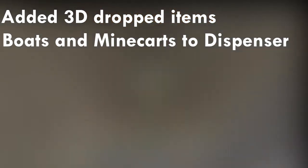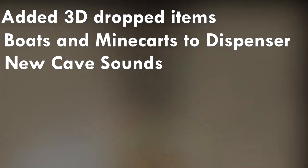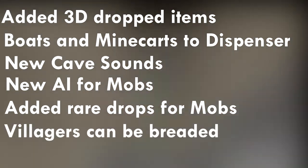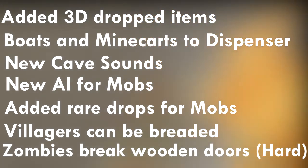They added 3D dropped items, added dispensing boats and minecarts to dispensers, new cave sounds like you know they have on PC, new AI for mobs, and added rare drops for mobs. Villagers will have children if they are in the same room in their village. Zombies break down doors on hard mode. The crafting recipe for ladders now yields 3 ladders instead of 2.